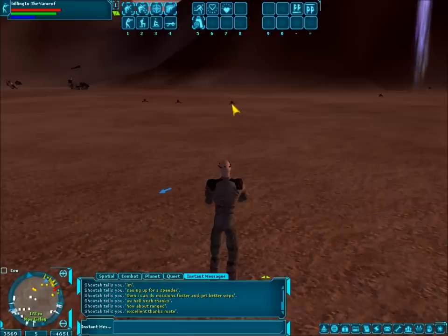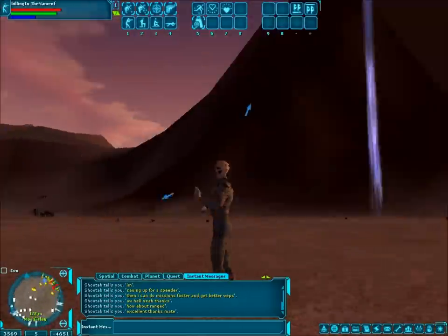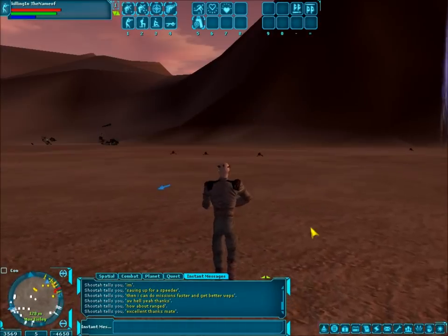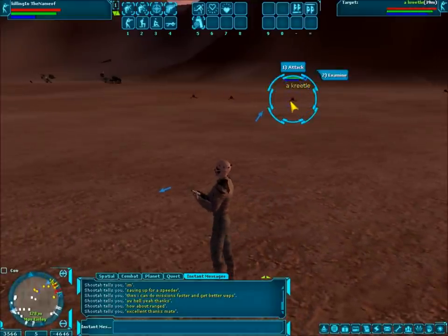These are little creatures right outside Mos Eisley on Tatooine. That's where I am. It's a cool city, cool clouds, nice hills. Right outside the city, there are little creatures called creedals. They weren't in the movies, but the expanding universe — they might be there.